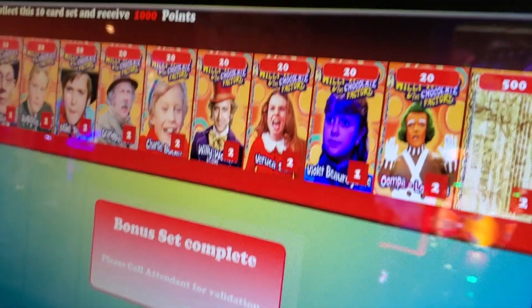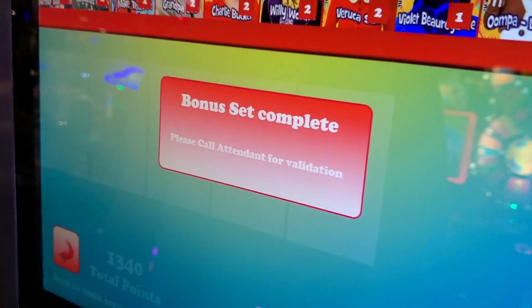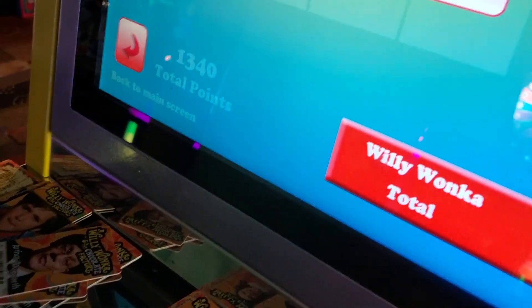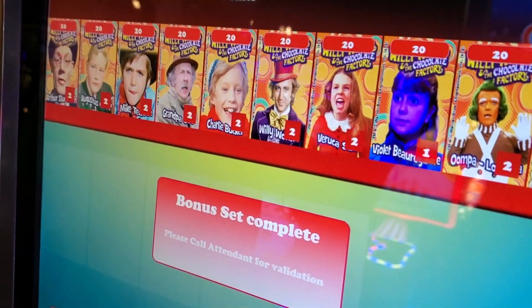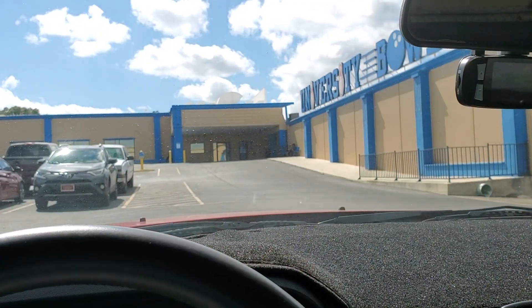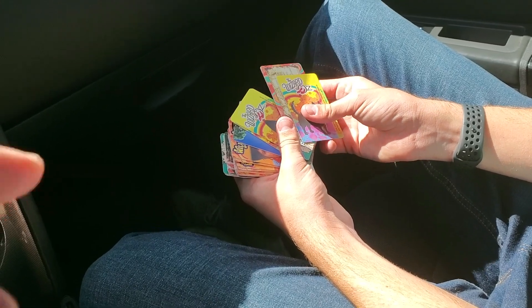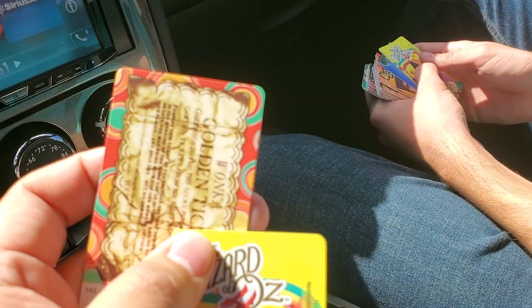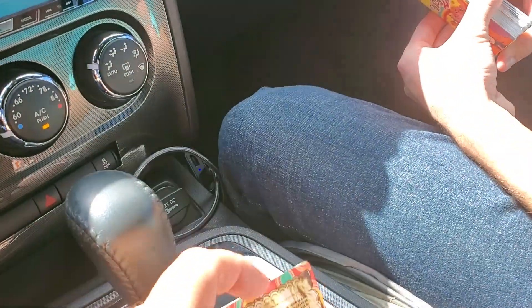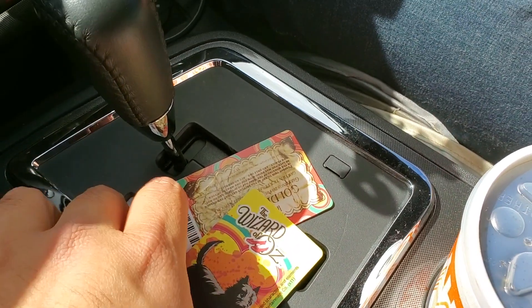Oh hold on — you have to call the attendant? That's pretty weird. So you can't put that card in, right? It's kicking it out. Well, I guess we're gonna need to go to the attendant then. Alright, so the numbers are somewhat in. We have problems with Willy Wonka, and they just had to come over and approve it. So we got 2,000 tickets — because each set was actually 1,000 tickets, so times 2 is 2,000.